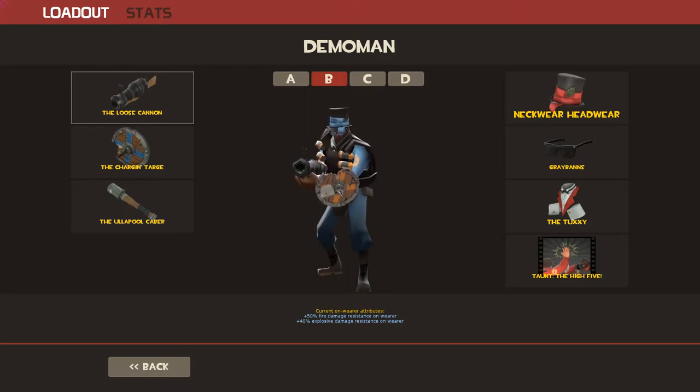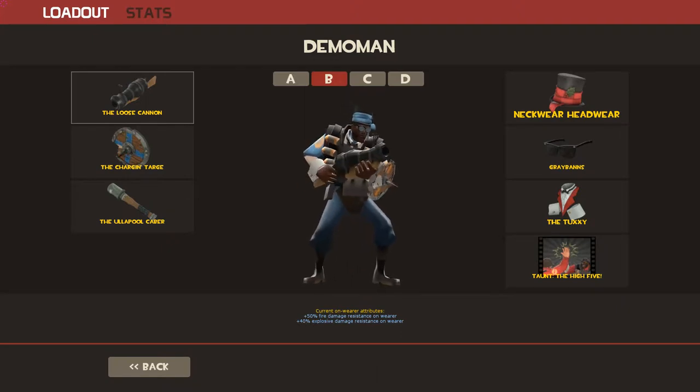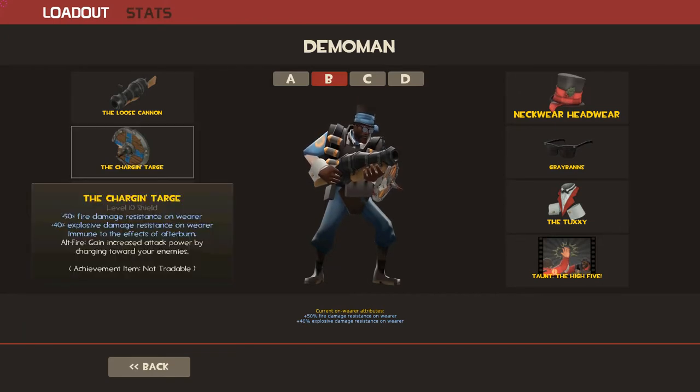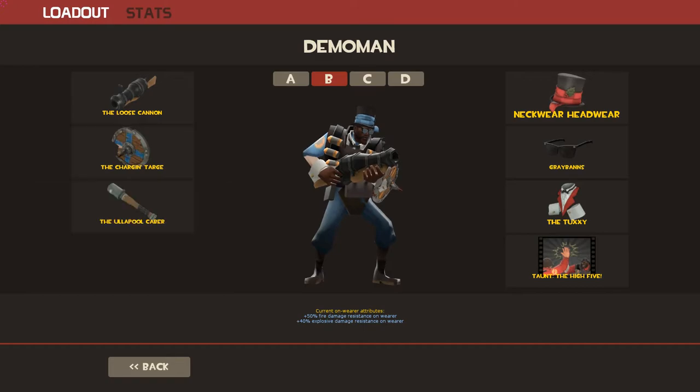Hey guys, it is CyborgNoodle here, and I am back with another live gameplay commentary. Today I'm playing as the Demo with the Loose Cannon, the Eyelander, and just something to block me from using the Sticky Bomb launcher, which in this case is the Chargin' Targe.